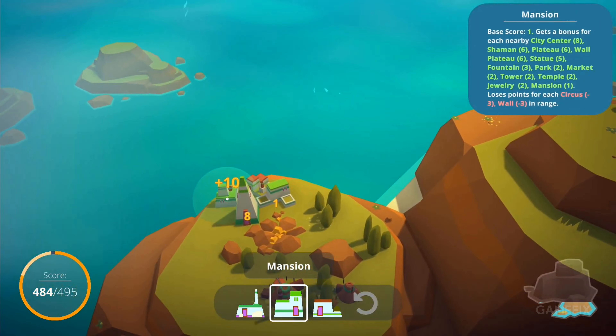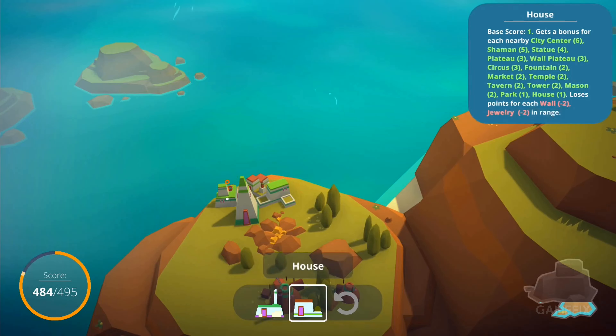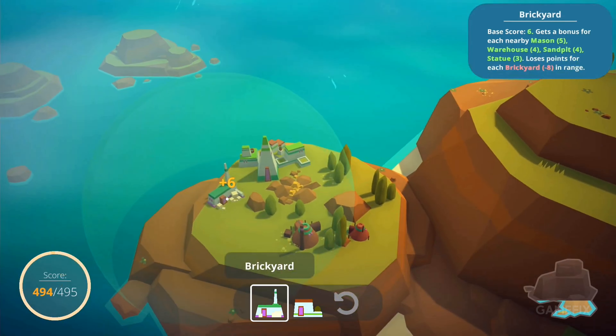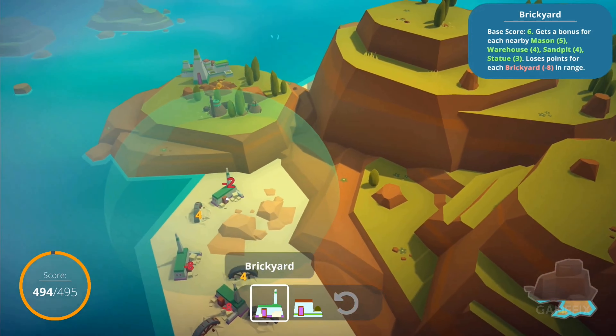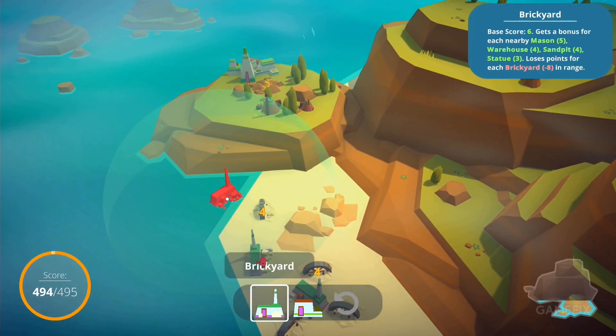There are various buildings to place to expand your town, each granting points depending on their placement. Overall, Islanders offers a relaxing experience at the price of a medium-sized pumpkin spice matcha caramel latte, according to its official description.